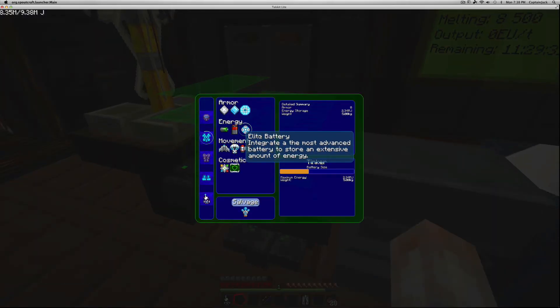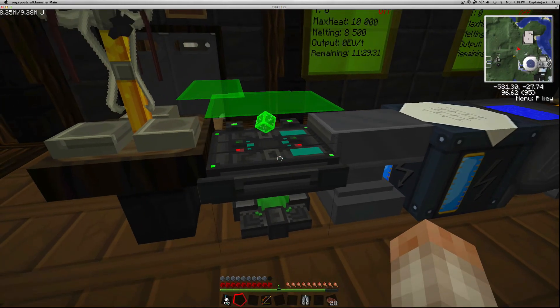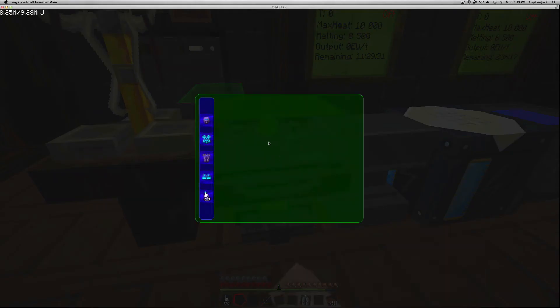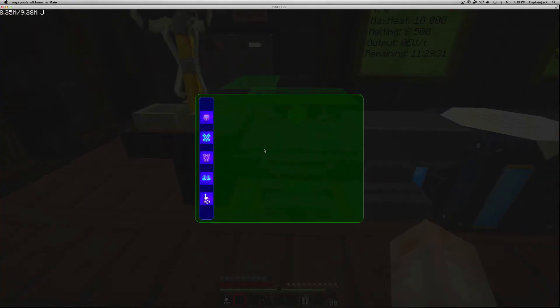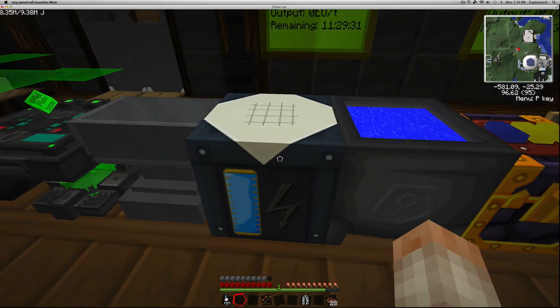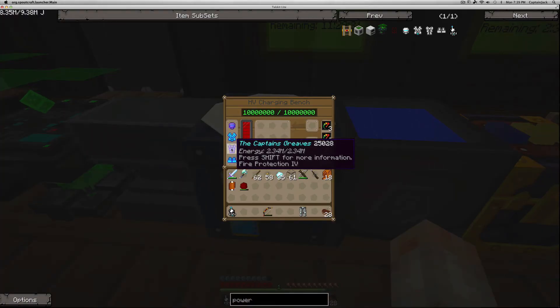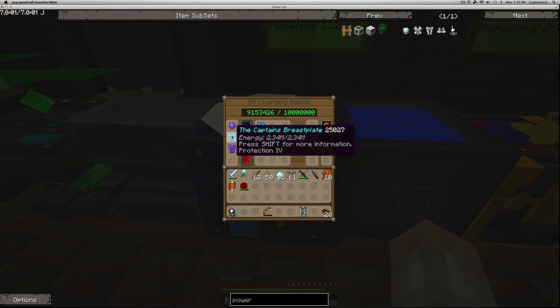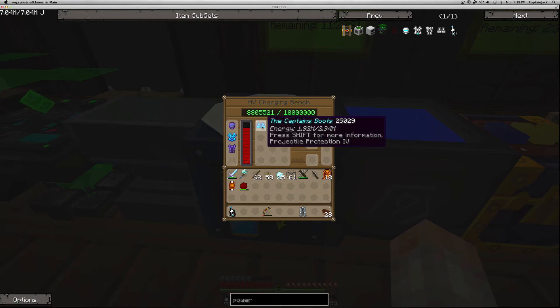Once you install the larger batteries, the default energy is 750,000 joules. This armor uses EU to charge up, and once you've upgraded the battery size you're going to want to charge it. I have a high voltage charging bench right here — you can see these boots are at 1.31 million joules and can hold 2.34 million. Simply drag the item into the bench and it starts gaining charge. Once charged, put them back on and you're ready to go.